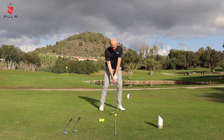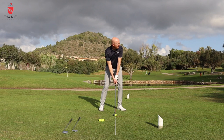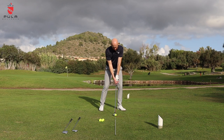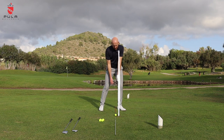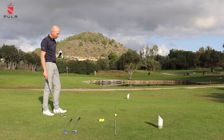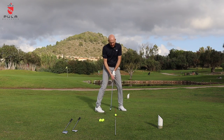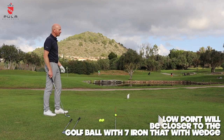Seven iron — ball position is slightly further forward. There's less forward shaft lean than with the wedge. If I put my arm straight I can see my low point — it's now probably three inches ahead of the golf ball, because the ball's moved further forward. Assuming strike's good, the armpit moves off the golf ball, back through — it won't move through as much this time because the ball position's further forward. There's no way I'm going to get myself to that same position. So low point will change slightly with the seven iron.